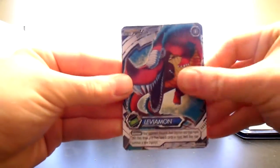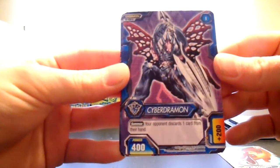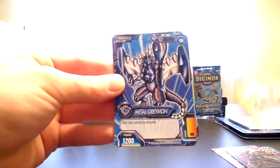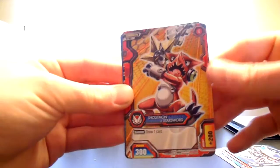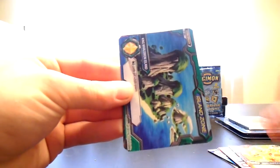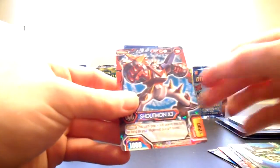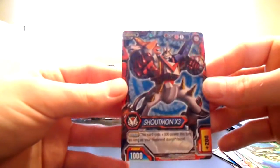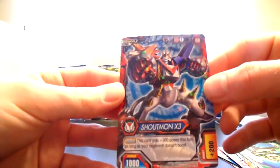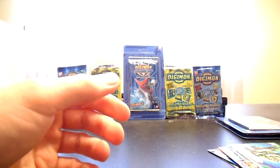So we have Leviamon. Cyberdramon — that's a cool card, I don't think we've gotten that one yet, and it's an Uncommon. Shoutmon x2. MetalGreymon. Shoutmon and Starsword. Seedramon. Dondokomon. Redmeramon. Code Crown Island Zone. King Whalemon Island. And Shoutmon x3 — awesome, a new rare we don't have. Hollow foil. Really love his design, it's very, very cool.